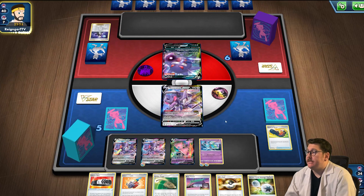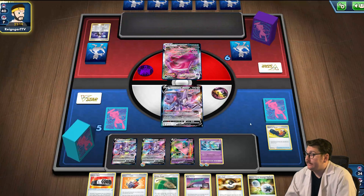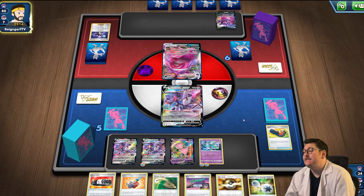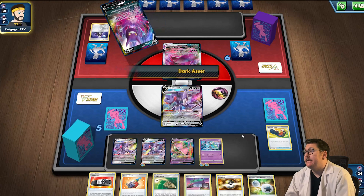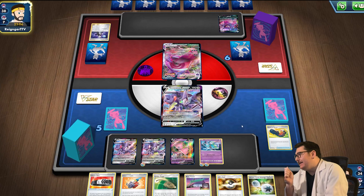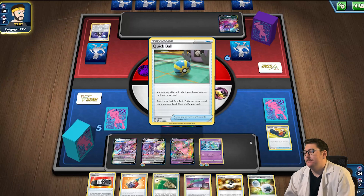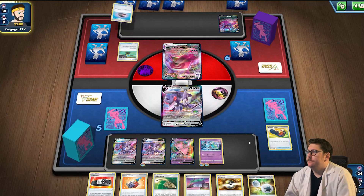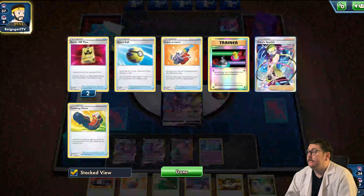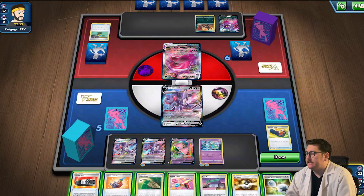Okay, he's bossing out the Genesect — that's fine because we have the Escape Rope. He brings out Gengar VMAX, that's a 320 HP Pokemon. We're going to be hitting 290 next turn — we need a Power Tablet if we're going to take knockout. But if he doesn't put down energy, I'm not going to worry about it. I'll just throw down the Escape Rope.